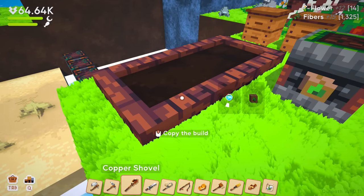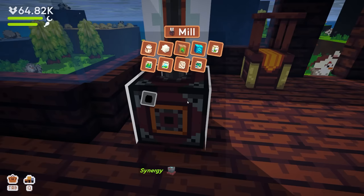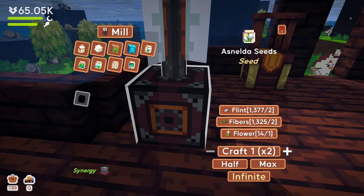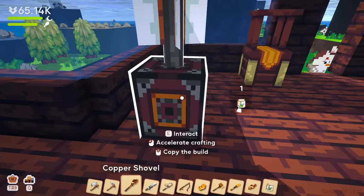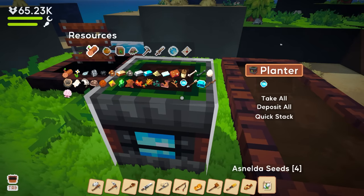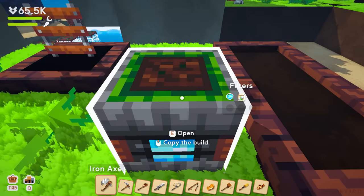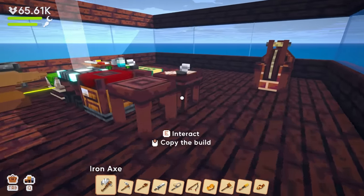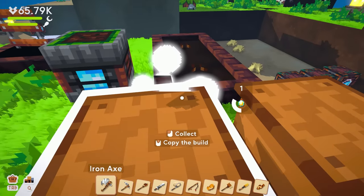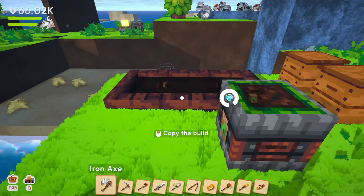Now to do that again I need to put the flowers into the mill to make seeds: one flower, two fibers, and flint. Then I can replant. Can I put the seeds directly into the planter? I put them in there — it's a planter, right. And it worked! It went in.